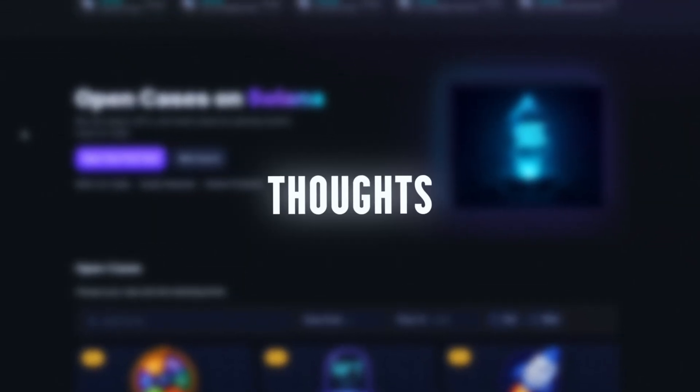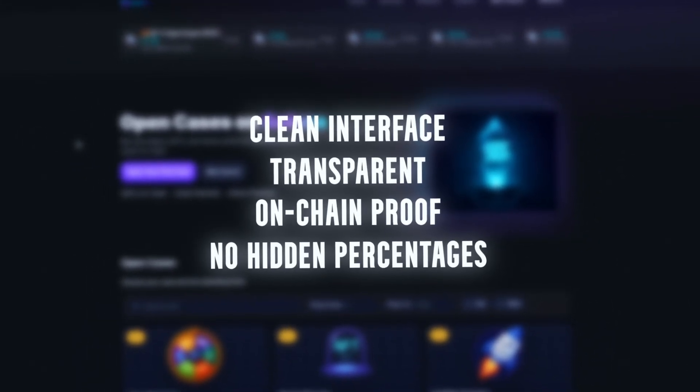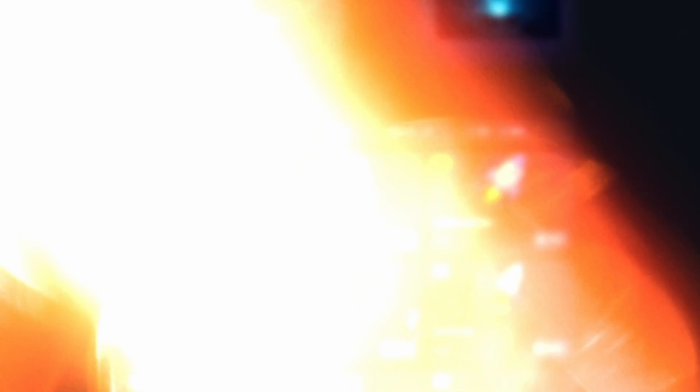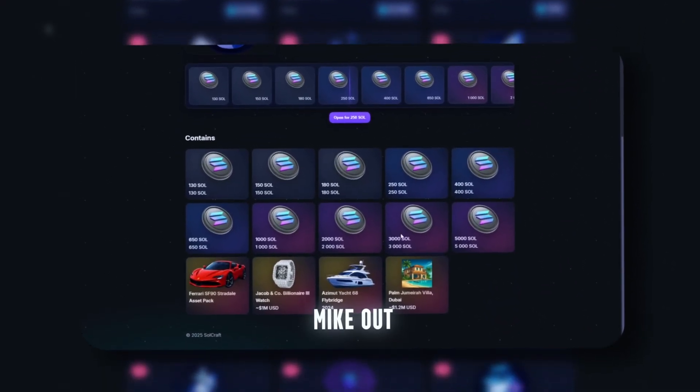Alright, I'm impressed — and I don't say that often. Final thoughts: listen fam, I expected cap, some visual fluff, maybe a back-end rug system. But this? Clean interface. Transparent drops. On-chain proof. No hidden percentages. You see the range, you choose your level, you either pull it or you don't — but it's fair game. Do I recommend it to everyone? Hell no. This is for explorers who love the unknown, for those who love watching numbers roll and know how this space works. But if you've got a few Sol and you're curious, this platform might genuinely surprise you. Drop a comment — what should I test next? Should I go deep and hit that 250 Sol whale drop? Let me know. Mike out. Solana season. No ads. No shills. Just raw drops.